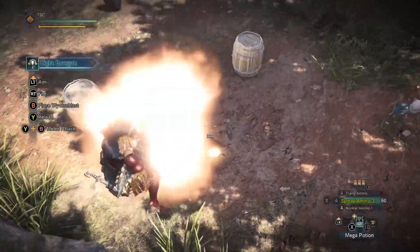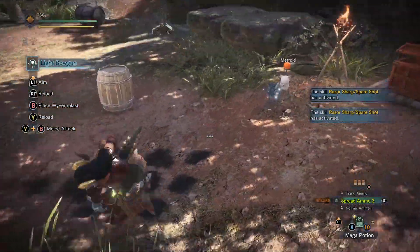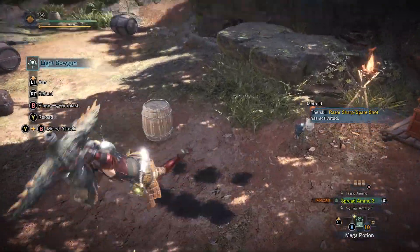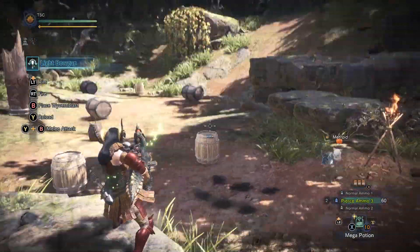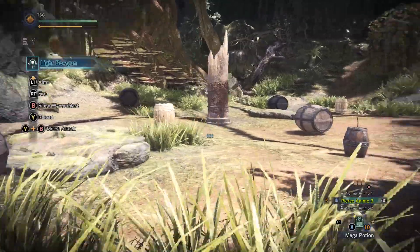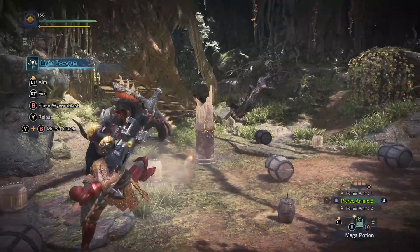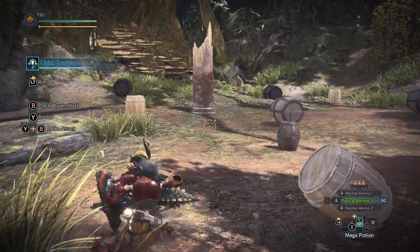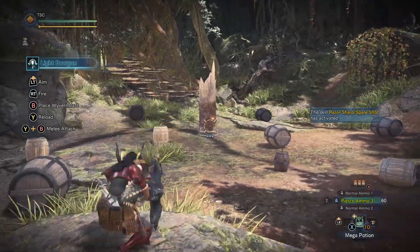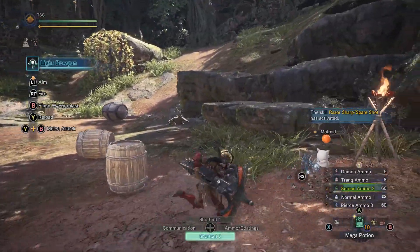Two other light bowgun tricks that currently don't seem to have any representation in the speedrunning scene are Aerial Light Bowgun and Reverse Ledge Light Bowgun. Aerial Light Bowgun, like Ledge Light Bowgun, uses the shot's recoil, but instead of pushing you off the ledge, it pushes you back onto the ledge after having rolled off of it. It's much slower in fire rate than LLBG, but it has the benefit of not needing a ledge you can walk off of. You're also able to stack closeup mods since aerial shots have their own fixed recoil level unaffected by mods, allowing slightly more power than a traditional LBG set. Unfortunately, Aerial LBG just seems way too slow to be very useful, and may remain nothing but a pipe dream.